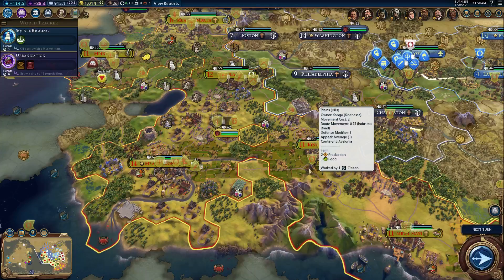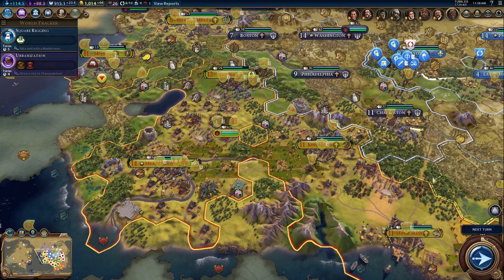Hello everyone, this is Sean and welcome back to episode number 16 of our Civ VI Congo Let's Play. We're on turn 255, the year is 1720, and Congo is still at peace with everyone. Yep, looks like it.